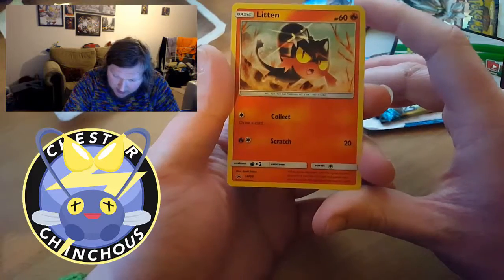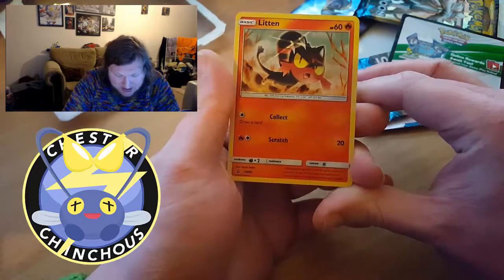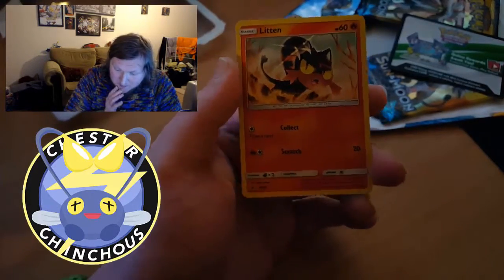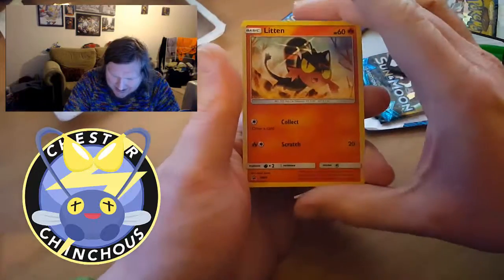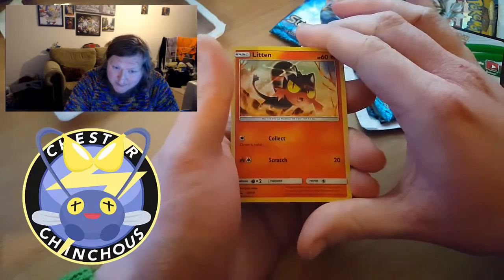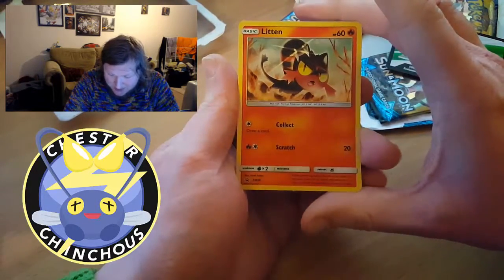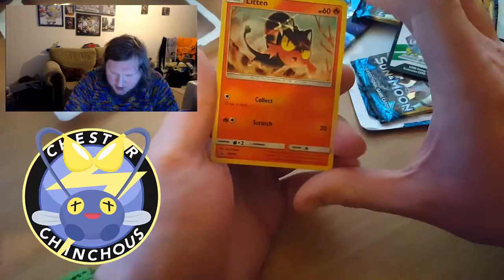Next we have the promo card — this is a Litten. I think it would be a reverse holo, which is pretty cool. This doesn't count toward my pulls because it's a promo card, but it has Collect and Scratch. Scratch does 20 damage and requires a Fire energy and a normal energy. It also has 60 HP.